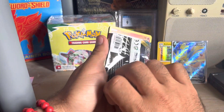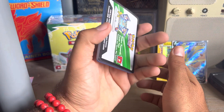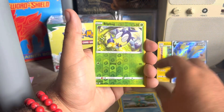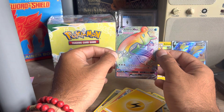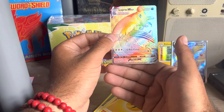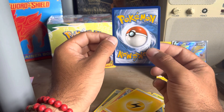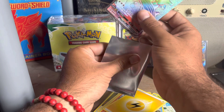All right, last pack. Should we look at the code card to see if it actually hits? Just for fun. Oh, it is! Sizzlipede, Yamper, Clobbopus, Cottonee, Choodle, Blipbug. Are you serious? Rainbow Rare Lapras VMAX! I was kind of hoping for like the regular Lapras, but that is still really cool. The centering actually doesn't look too bad — maybe just slightly fatter on the bottom. But overall, not bad. Super clean. If it's a gradable card, then it might be worth grading it.